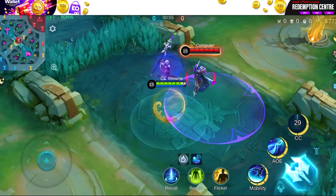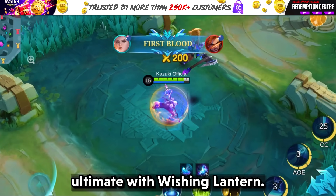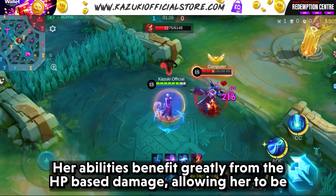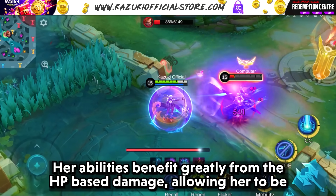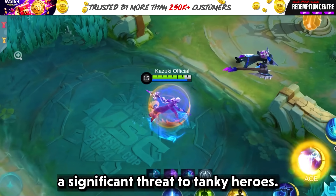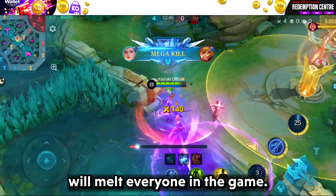Next up is Silvana. Silvana already excels at locking down opponents with her ultimate, and with Wishing Lantern she can deal even more sustained damage. Her abilities benefit greatly from the HP-based damage, allowing her to be a significant threat to tanky heroes. If you get a proper combo and land your second skill, she will melt everyone in the game.